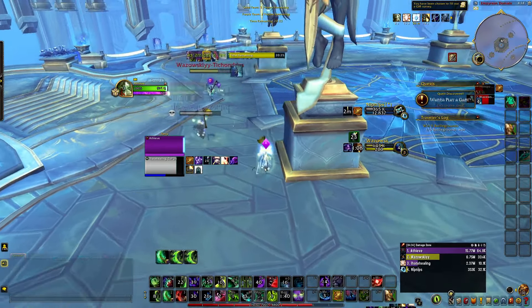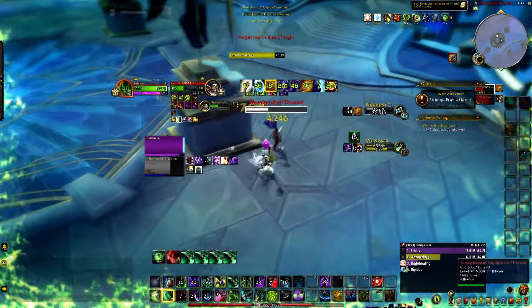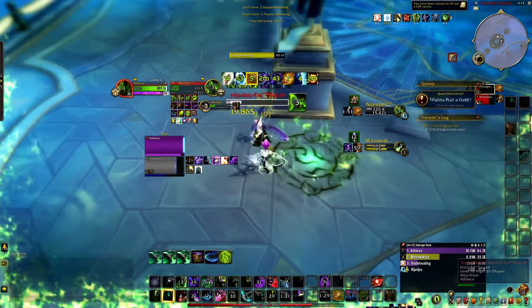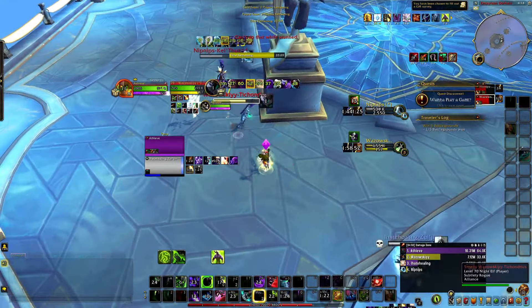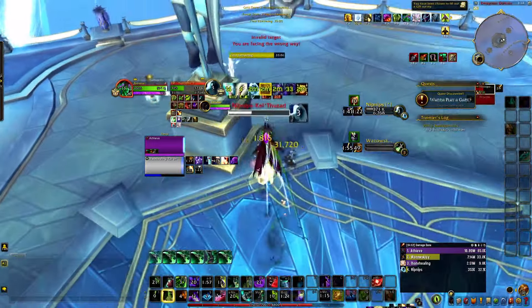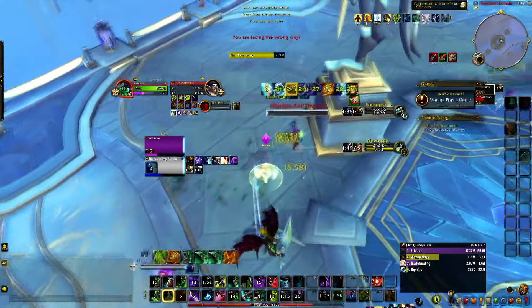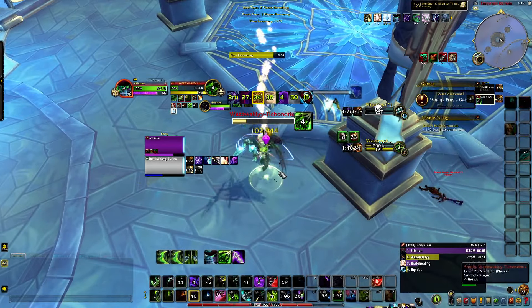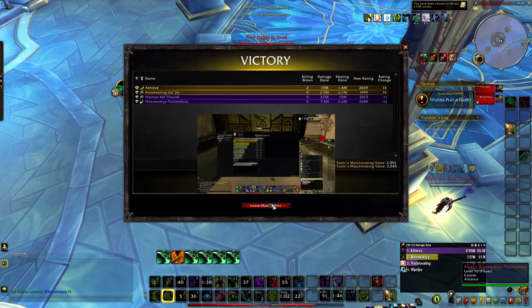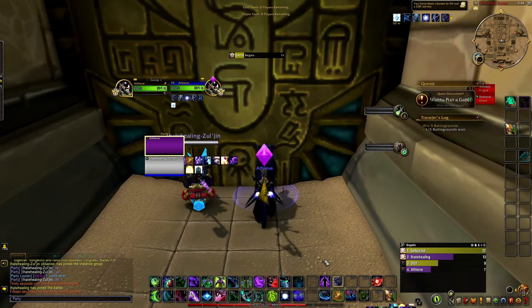He thought I would trinket the blind but I knew he was going to go on me so I didn't bother — let him get a little in. My priest PSes and then trinkets, which was a really bad trade. I end up trinketing to kill this guy because I knew he was dead. I knew this guy would be able to shadowy duel me so I'm going to evasion right out of the stun — stun him and pre-evasion on top so if he does live I have evasion up and he basically can't come in.